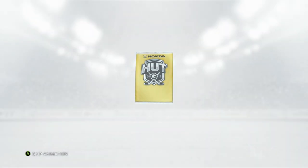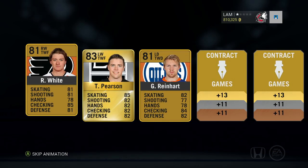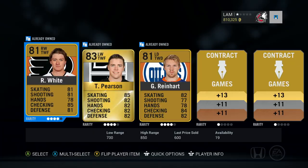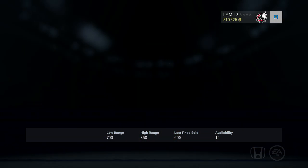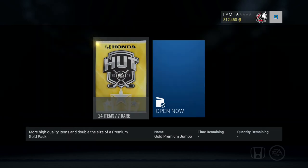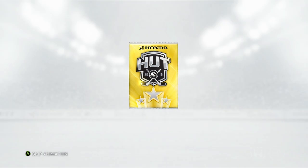Let's switch it up with an 8750 pack and see if we get luckier. Tanner Pearson — that's definitely not a good pack. That's kind of why I wanted to stay away from the 8750s; they're just not as good as the 17.5k packs. Best pull is still Milan Lucic. Come on PK Subban, I want to see you in my pack!